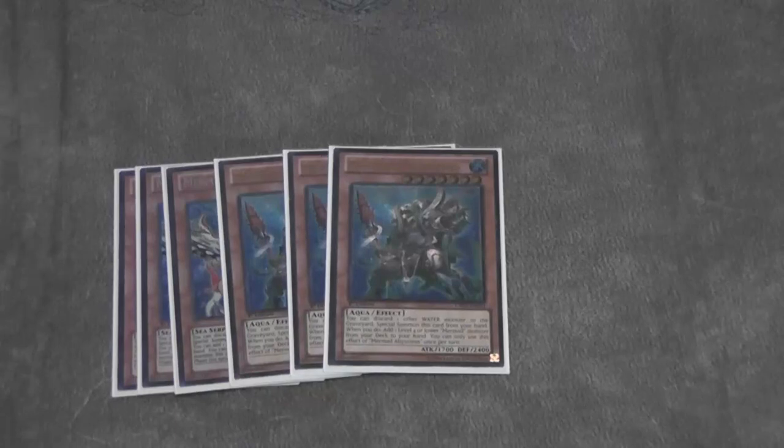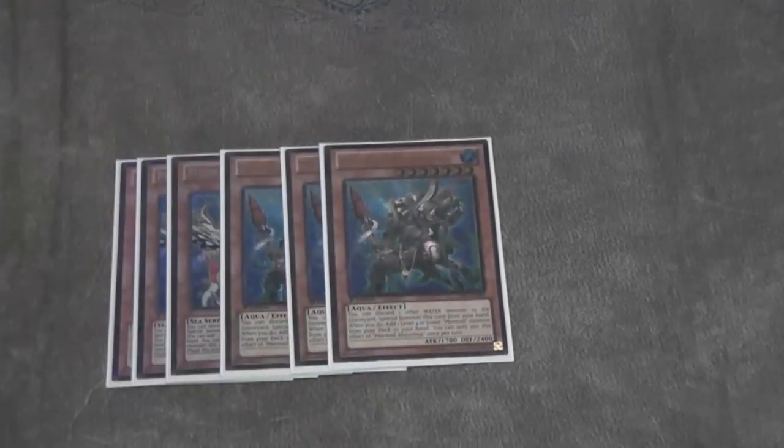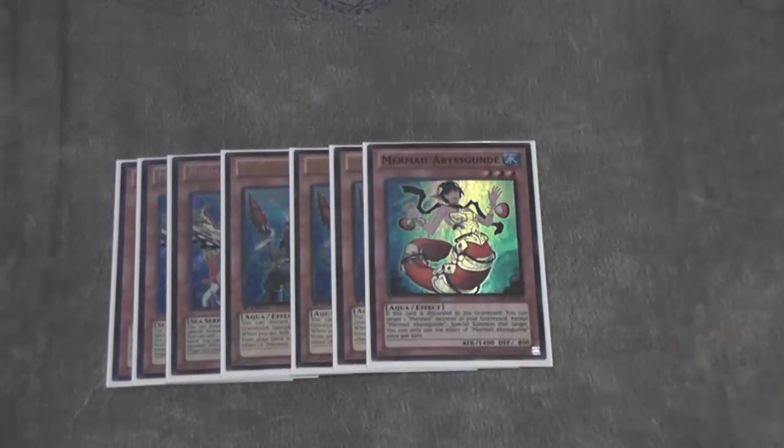He does play Links in this deck, so you actually do utilize your extra deck. I know Mermails have done it in the past. A lot of times you could just win by beating face with these guys — they're insane. The other Mermail is just one Gundy. It does have the recursion effect. Ditching it off of Teus and ditching it off of Megalo is just awesome, being able to get back another monster.